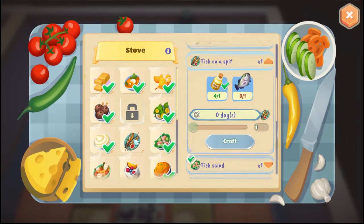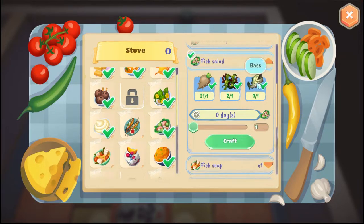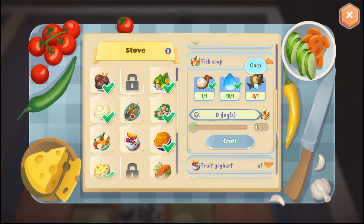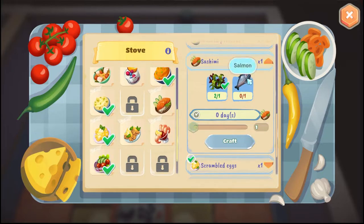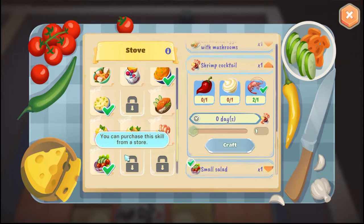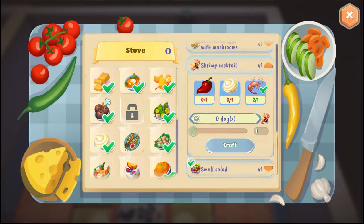All right, so don't sell my rainbow trout, my bass, carp — even though we're about to catch some carp and give it away, but that's fine. I don't have strawberries for that. Salmon — I don't even think we've caught salmon yet anyway. My shrimp. Okay, so everything else is game.